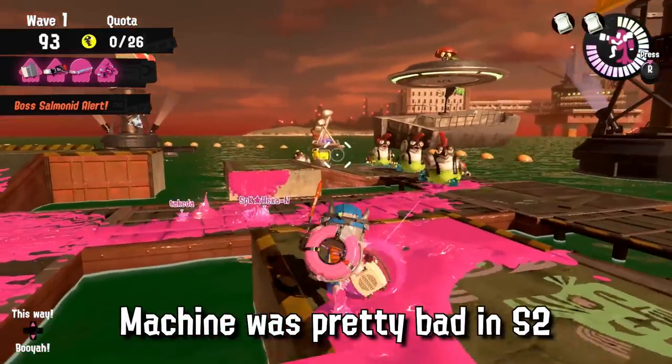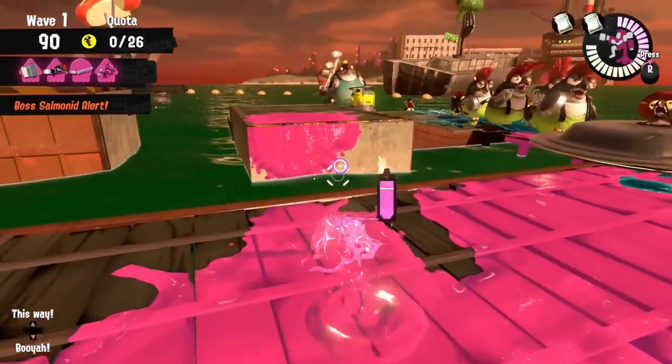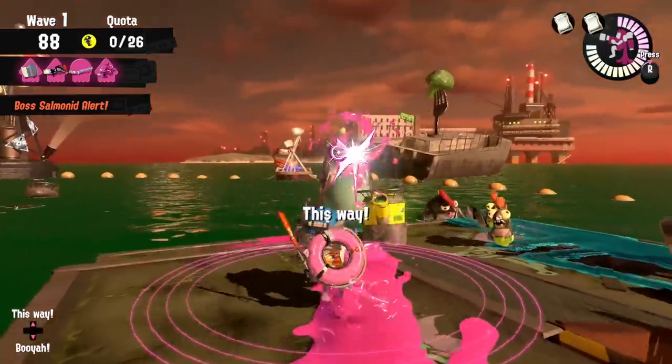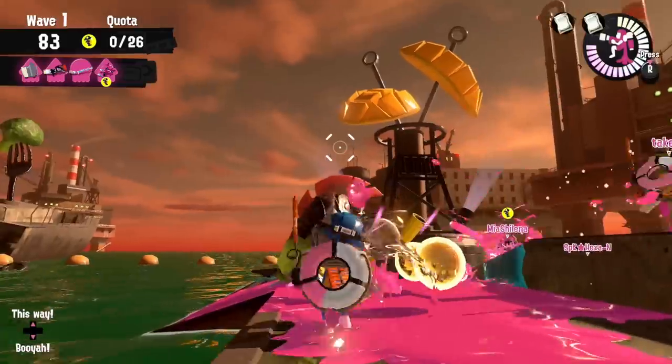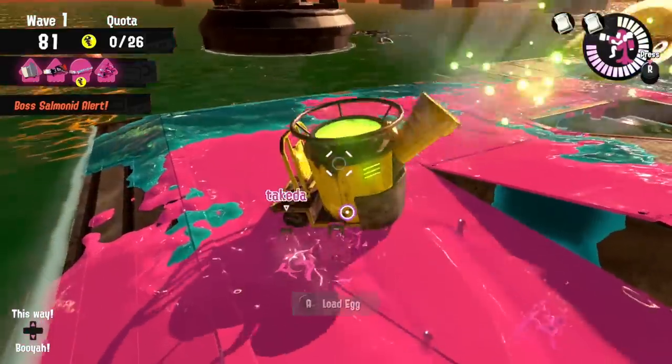The sloshing machine was considered one of the worst weapons you could get in Salmon Run for Splatoon 2, mostly because it has relatively low direct and indirect damage, it needed time to clear hordes, and was also very technical for most players in Freelance to really bring out its strengths.